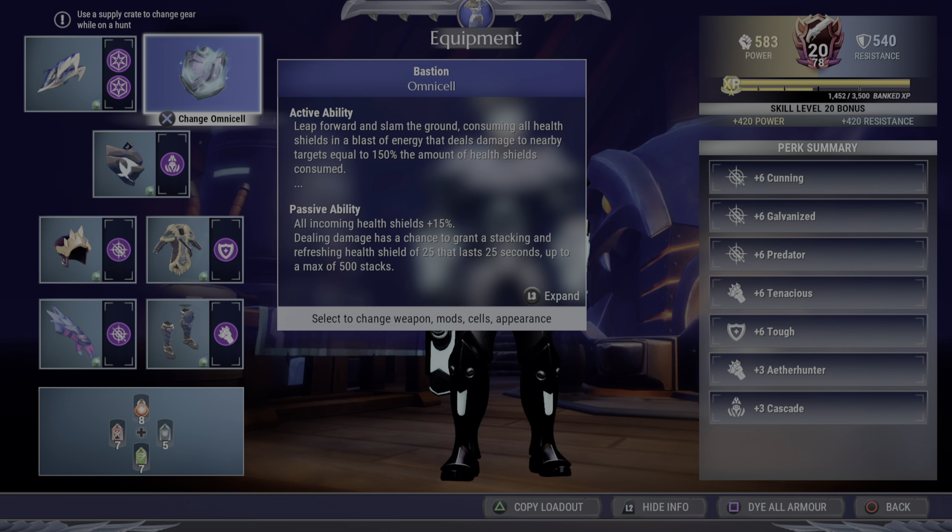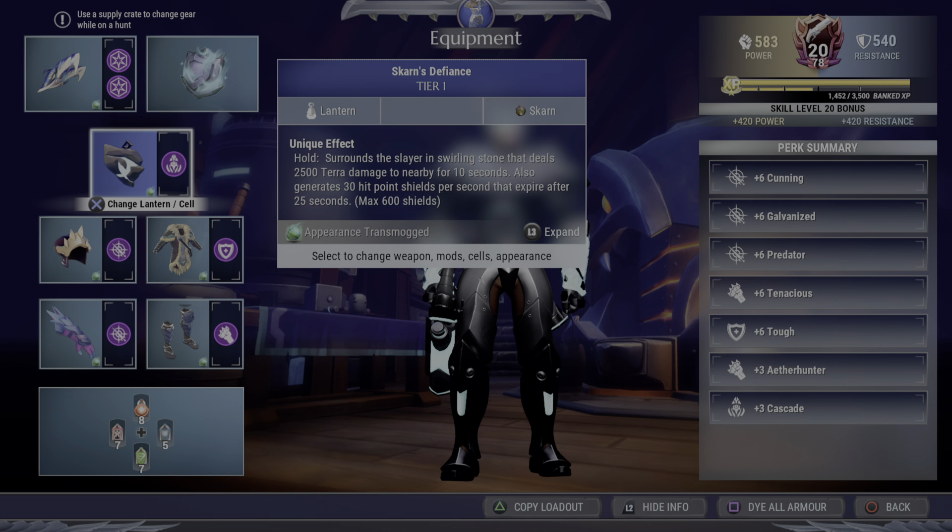We got Bastion for the shields — not only the shields it generates, but also 15% more shields from other things, which is fantastic. You never want to use the active ability on this build unless you're using it as a killing blow. Like, you really know they're about to die — then go ahead and blow that slam. Otherwise, keep it up. The Skarn Lantern is for more shields. The more shields you have, the higher critical hit rate you have because of Galvanized.